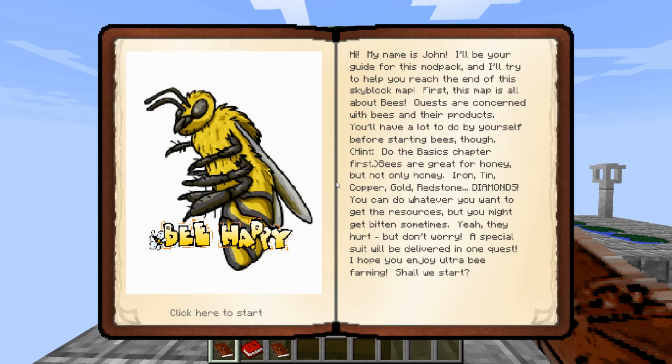Bees are great for honey, but not only honey. Iron, tin, copper, gold, redstone, diamonds! You can do whatever you want to get the resources, but you might get bitten sometimes. They hurt, but don't worry. A special suit will be delivered in one quest. I hope you enjoy ultra bee farming. Shall we start?